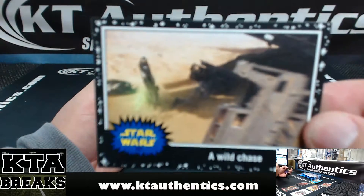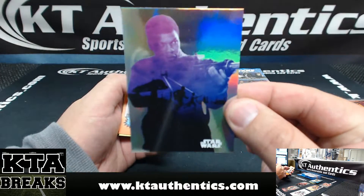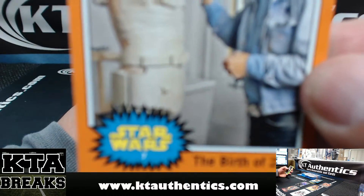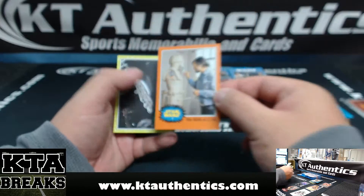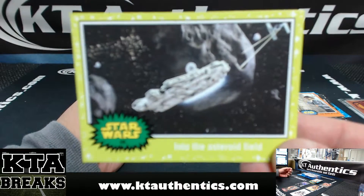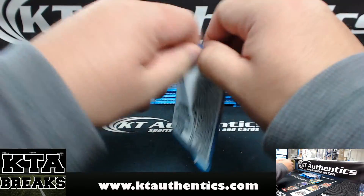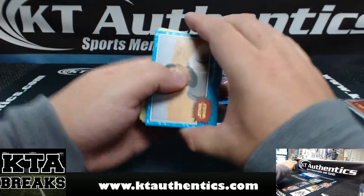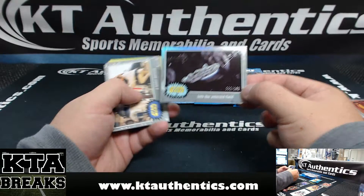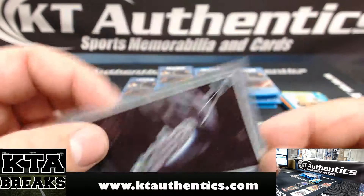We got a Wild Chase. We got a full card of Finn. And the Birth of 2-1-B Orange. And a green Enter the Asteroid Field. Nice — 2-1-50 Foil Insert Parallel Into the Asteroid Field, 2-1-50. Very nice.